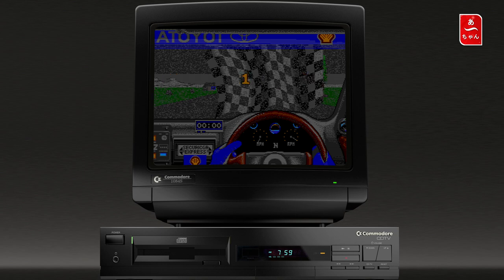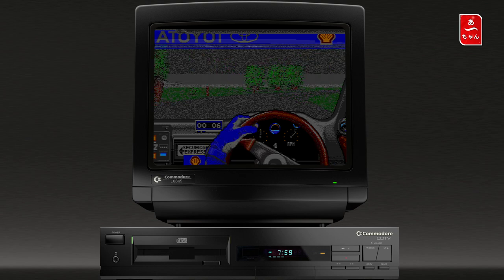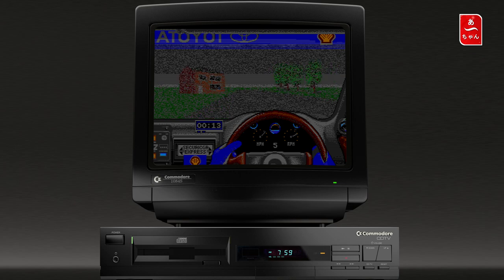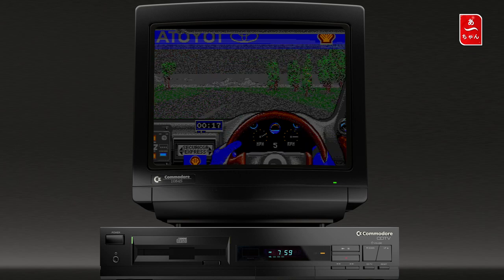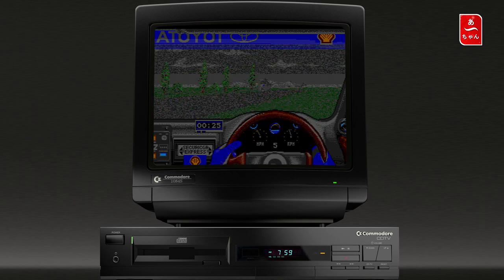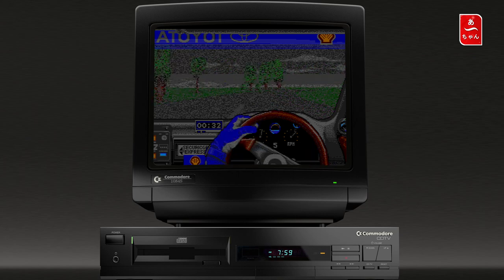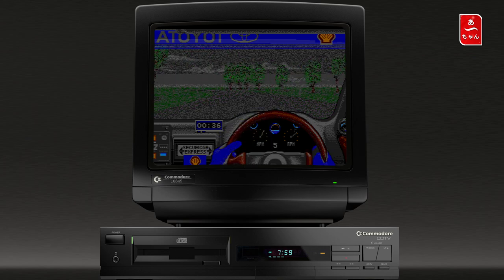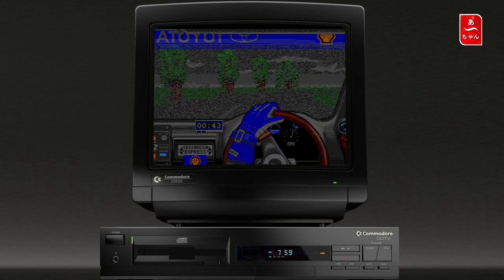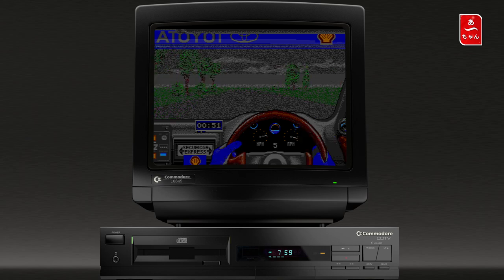Il se met à pleuvoir. C'est parti pour le stage 4. À voir si avec la pluie on arrive à l'enlever du pare-brise. Ça glisse un peu plus, légèrement. Par contre on ne voit plus grand-chose — je suis complètement dans l'herbe. L'idée de couvrir le pare-brise quand il pleut est une bonne idée en soi, mais un petit peu exagérée.